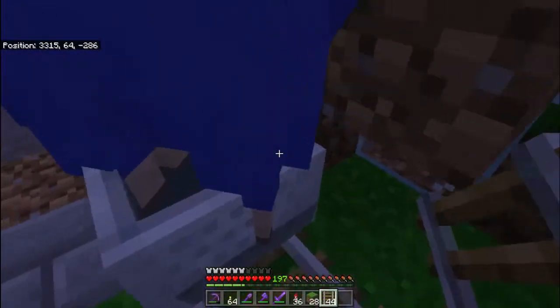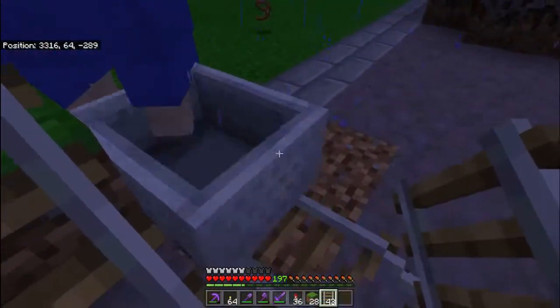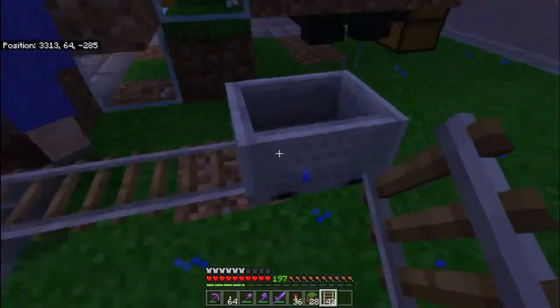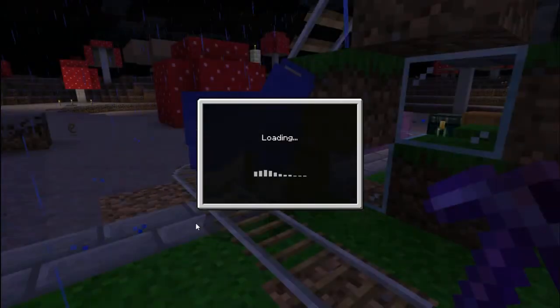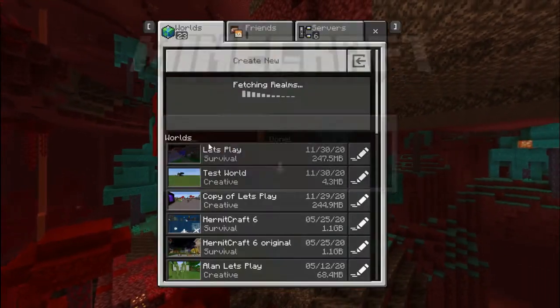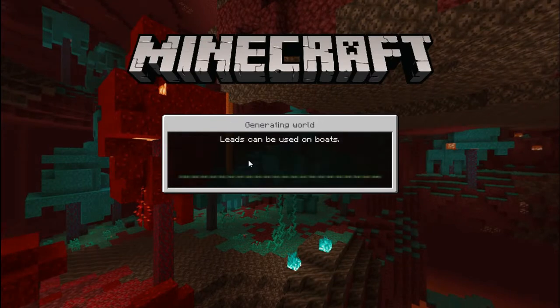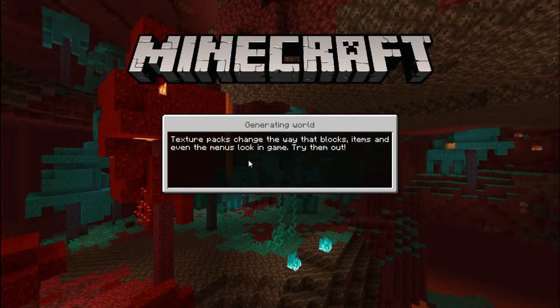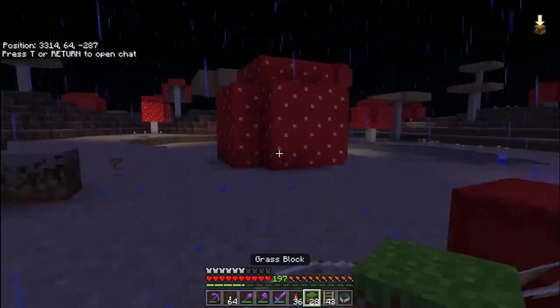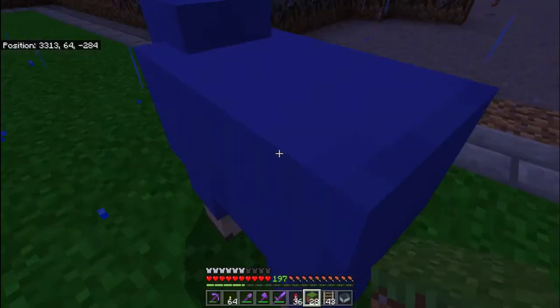I believe this is roughly where I re-logged, because the sheep was staying still and Minecraft was just passing through it — an entity glitch. I had to re-log to be able to get this to work. When I'd logged back in, the sheep was no longer showing the entity issue, and you can see it wasn't actually where I was trying to get it — it was off the end.